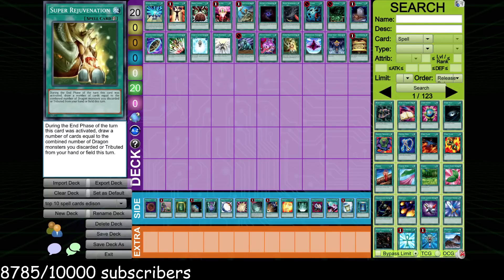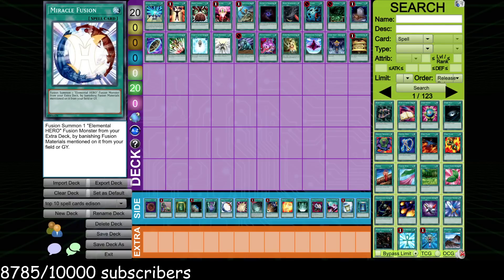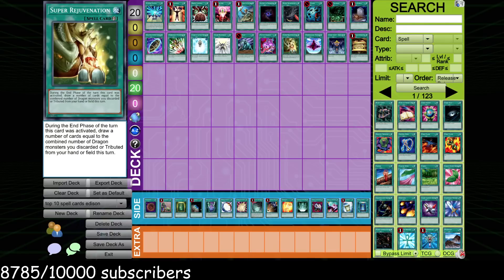Super Rejuvenation — another card that can brick, but it is so insanely powerful. Yes, it only goes in Dragon Turbo, but it is so busted in that one deck that I had to include it in the top 20. It's literally just draw six a lot of the time, draw even more sometimes, and if you draw into another one you can immediately play it and draw another six. There really is no other effect like Super Rejuvenation in the entire format when it resolves for that much. The fact that you can play three of them has enabled a lot of busted strategies.